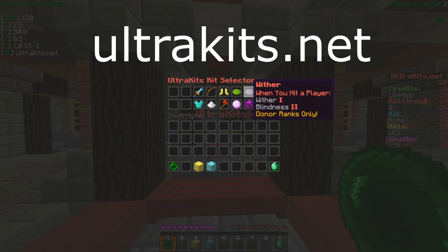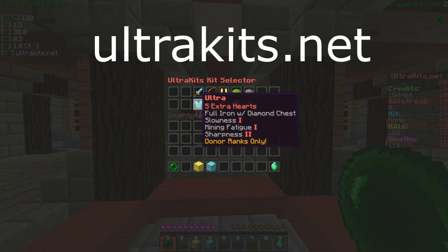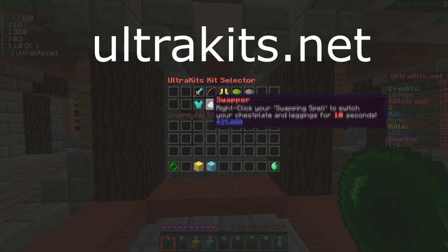The Wither kit: when you hit a player it'll give them Wither 1 and Blindness 2, and every five kills Nausea Potions will come out of you, or something like that. And now we have the Ultra Kit: you get five extra hearts, Full Iron with Diamond Chestplate, Slowness 1, Mining Fatigue 1, and Sharpness 2.